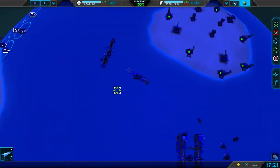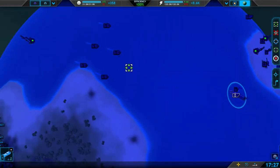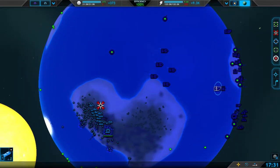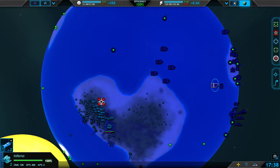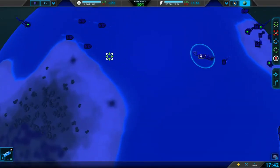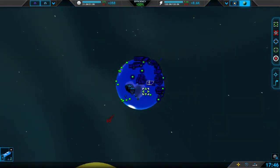This is a Stingray — it has basically a missile onboard, so it'll shoot a decent range. I don't think it can hit from here — actually, it looks like it can. But it can also shoot into space.